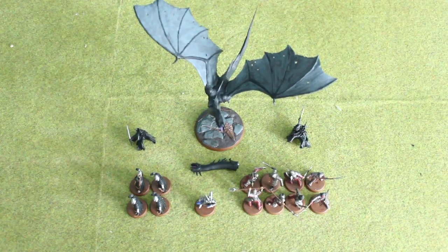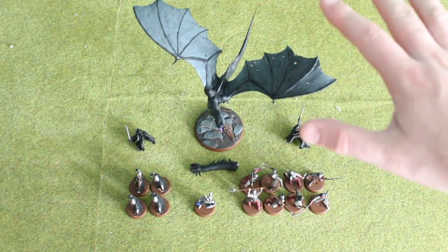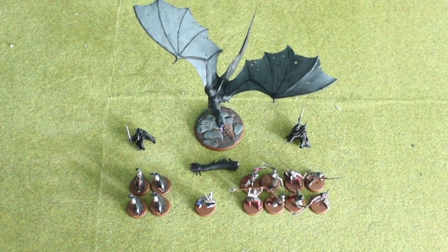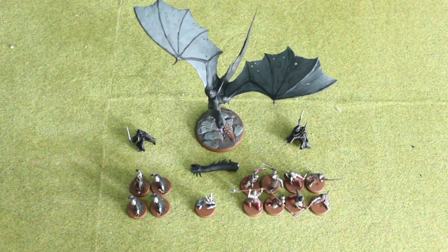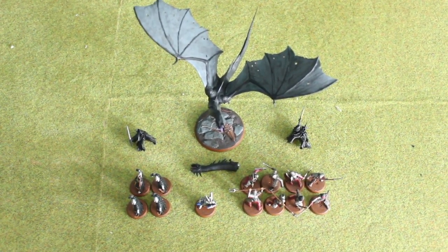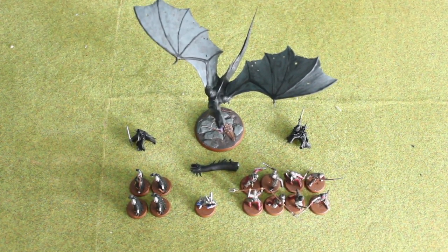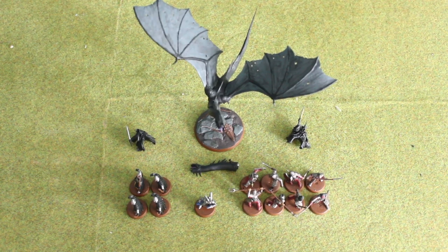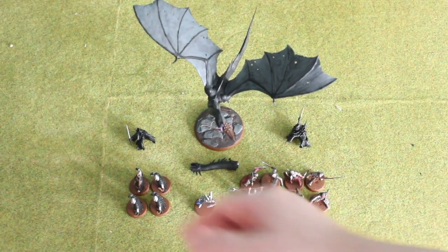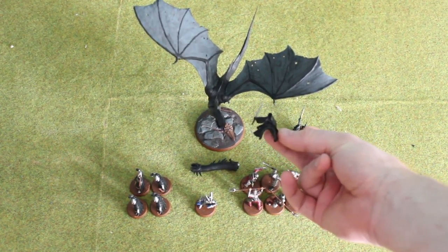And then later on in the month, I knew I needed to paint a Felbeast for a campaign that I'm doing over in the Bastion — shout out to the guys from Bastion. I'm currently playing Harad with them in a sort of a map-based campaign using the Lord of the Rings Risk map. So I painted up a Felbeast because I wanted to take the Betrayer this time. I went with a normal chieftain on horse before, and I upgraded him — I did the Betrayer, just using a generic Ring Wraith mounted Felbeast model.